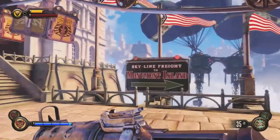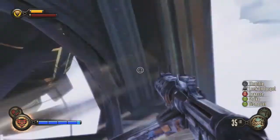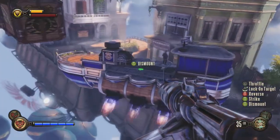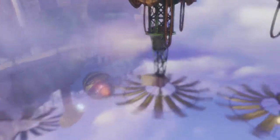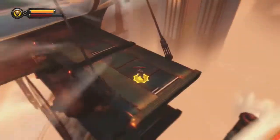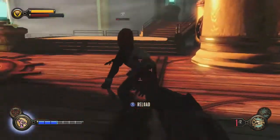Traveling between one floating island to the next brought one of the most intriguing parts of this game — the skyline system. It's basically a track on which cars hang to get you from one place to the next, but with the use of your skyhook you can actually ride the rails, implementing a unique experience to the gameplay and combat. Hopping on and off the track is as easy as a push of a button, and you can manipulate your speed and direction. It takes some getting used to, but once you do it's very fun and makes both combat and exploration exciting. In combat, it makes navigating and escaping much easier, and it's enjoyable to take out enemies from the skyline.